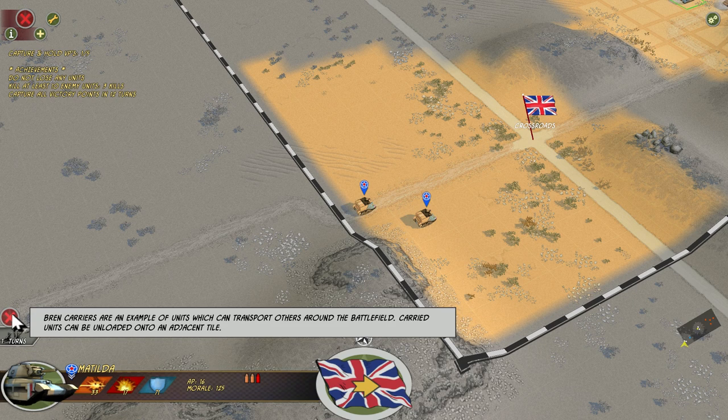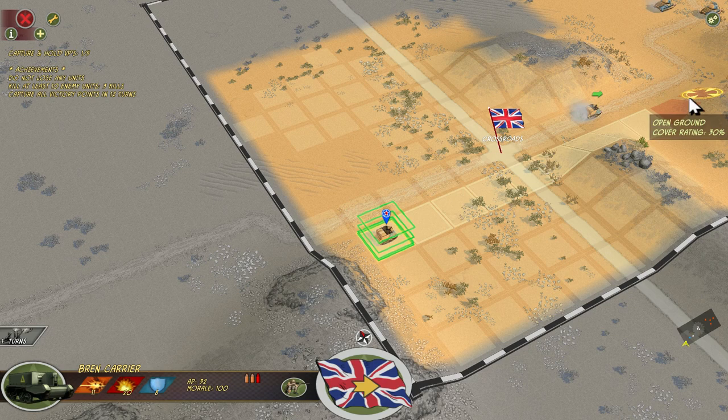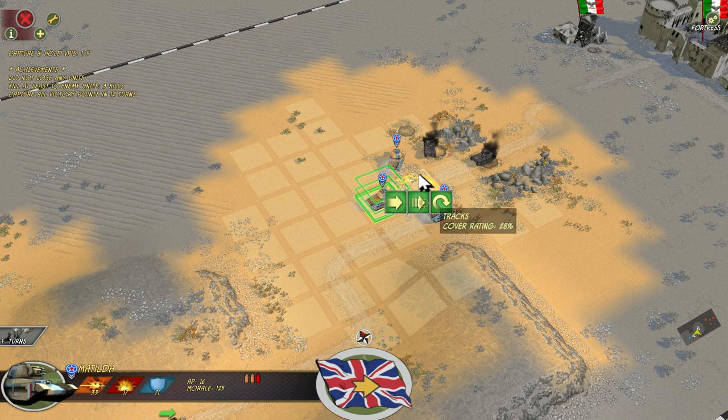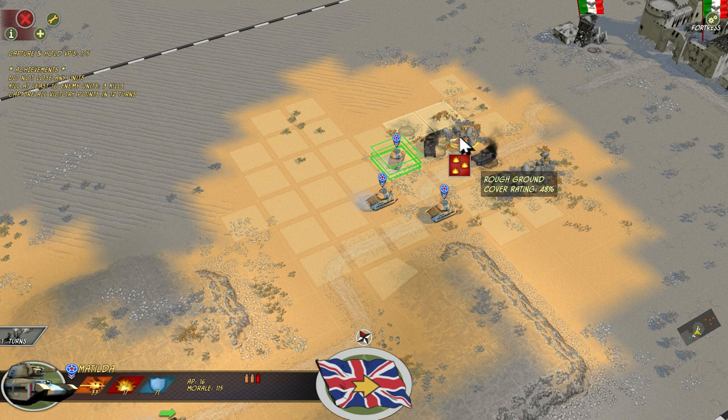Here we have two Bren carriers and some infantry, which is great. I'm going to move them up. Roads are obviously faster, but because we have tracks on the Bren carriers they're going to do pretty well in the desert. It seems like a wasted turn, but I am just going to have these Matildas lay down fire and listen for the sad screams of the Italians.